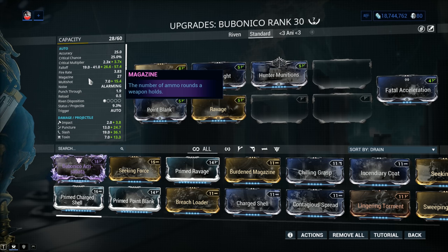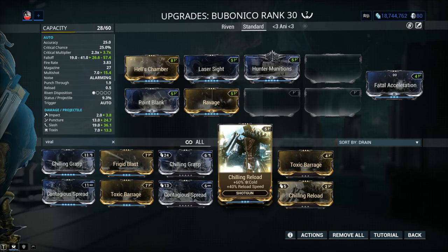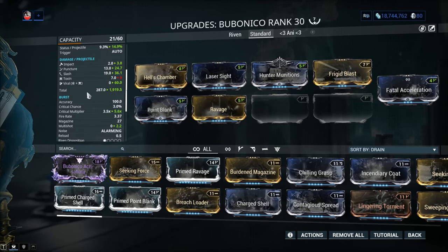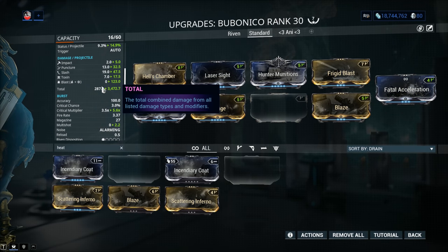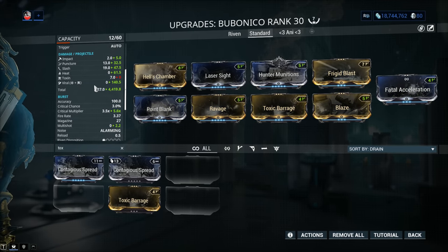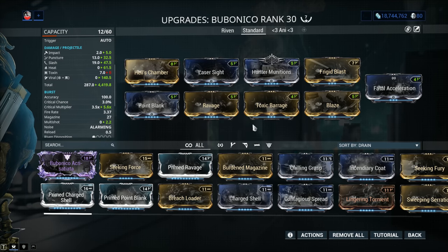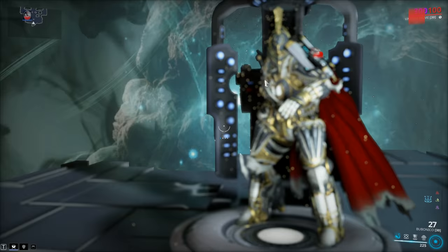We'll make a build that takes advantage of both fire modes — that's the reasonable approach. I can make Viral on the primary fire as well by adding a little Cold. The problem is, if I add Cold with Frigid Blast and then want to add another element, I'll have trouble because of the base Toxin. Let's say I want Viral Heat — that's going to be problematic. If I add Blaze, I'm going to get Blast and Toxin. If I go with a different Toxin placement, I can get Viral Heat. This is a build you can go for with two 60-60 mods and Blaze, which is a terrific shotgun mod.